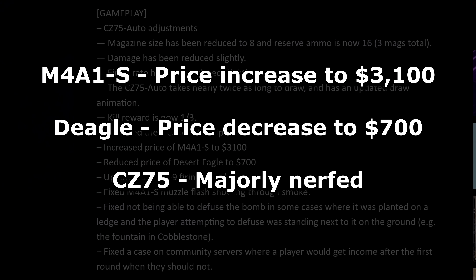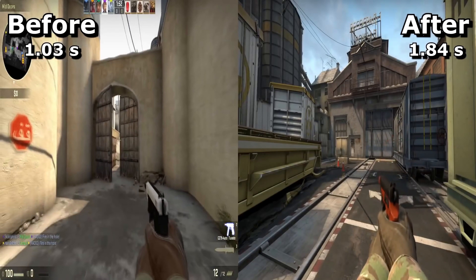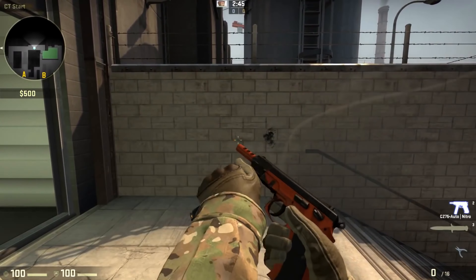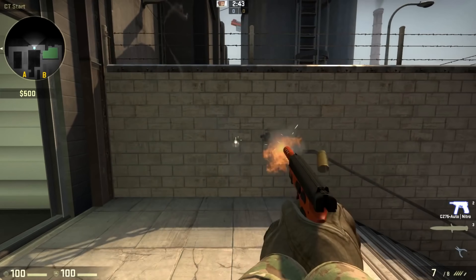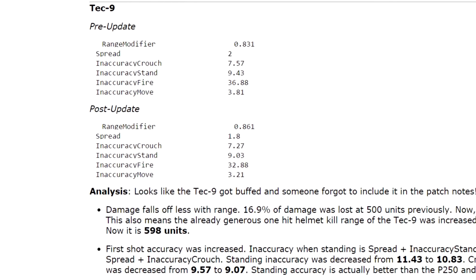The Deagle had its price dropped from $800 to $700. The CZ got majorly nerfed, having its ammo dropped from 12 to 8, its equip time increased, and its damage, fire rate and kill bonus all reduced. And the Tec9 got a secret buff to its damage at range and accuracy.